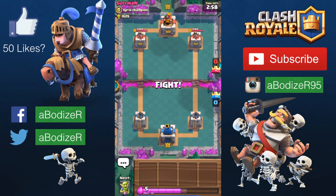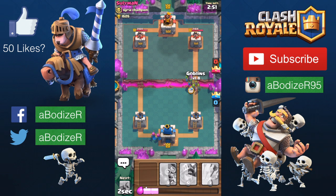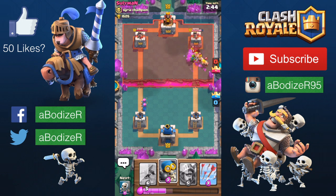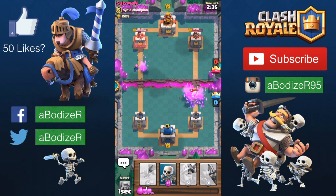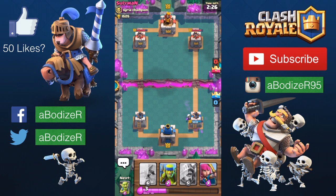First of all, I have the archers, the bomber, and the spear goblins — they are a lot of troops and they are cheap, but they deal a lot of damage. I also have the skeleton, which is one elixir cost. I have the arrows because what usually gets annoying is the minion horde, so I use the arrows for them. For the goblin barrel, I usually just put the skeleton to take them down.